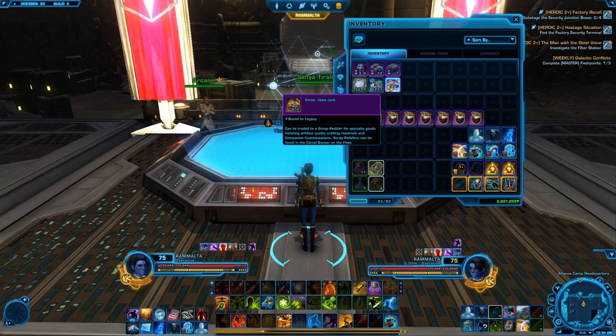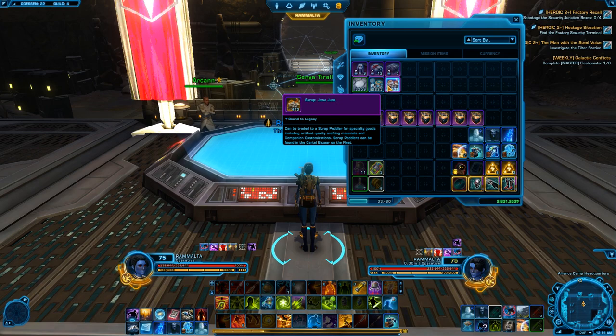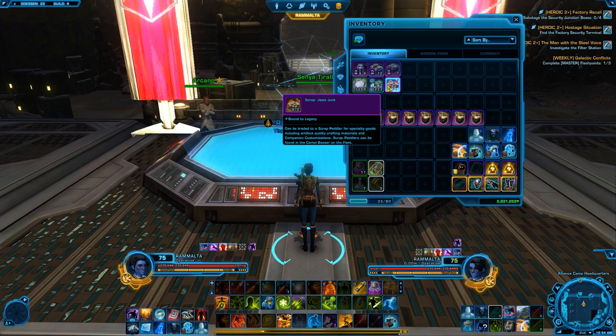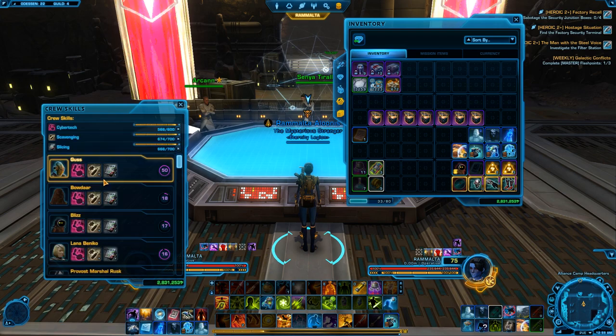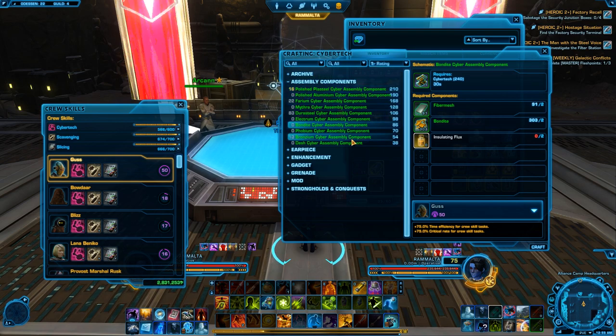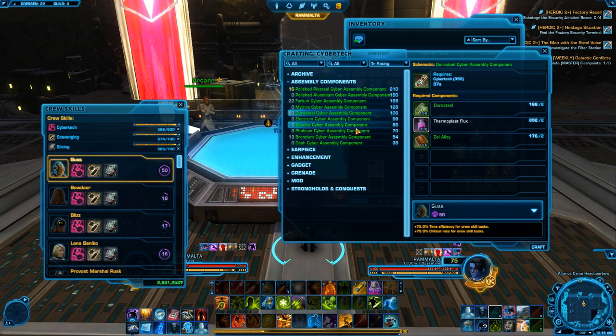If you want more of a hefty return but it takes a little more time and effort, then go down the route of making armorings, mods, and enhancements with the materials. Now the most important one out of all of this is the assembly components. I would not make past grade 6 assembly components as it becomes very difficult to sell them on the GTN — do not overprice these. I make about 5,000 of these a week, and these are very, very profitable. I probably make about 10,000 to 20,000 a week just on these alone.